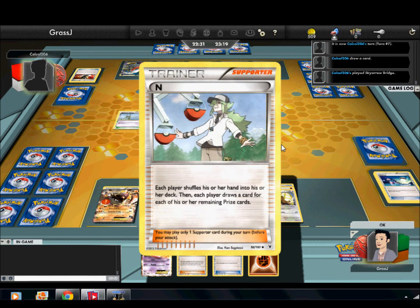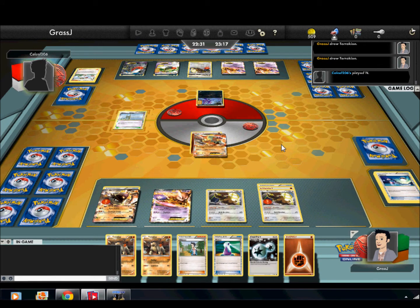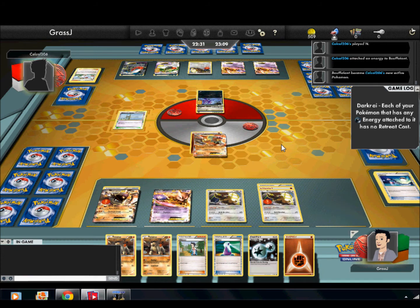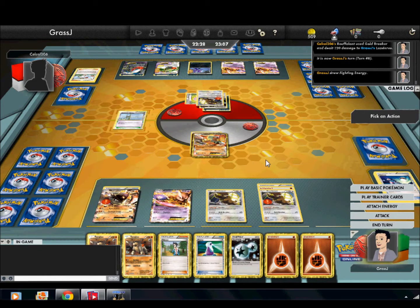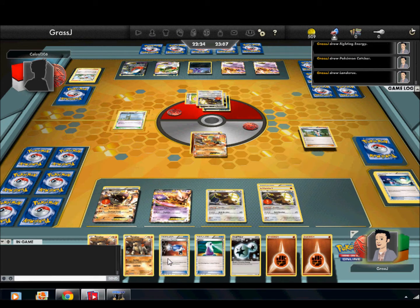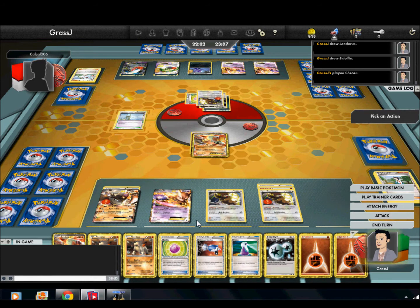But there's no way to really get Landorus out of the active unless I use Shaymin and get a Catcher, Switch, or Super Scoop Up. I do get a Catcher, but unfortunately Landorus is stuck in the active position. I could Potion the Evil Light damage — let's do some math. Potion will take it to ninety, it'll be doing a hundred, so I'll still be able to live with ten HP. I think I might let him knock it out.